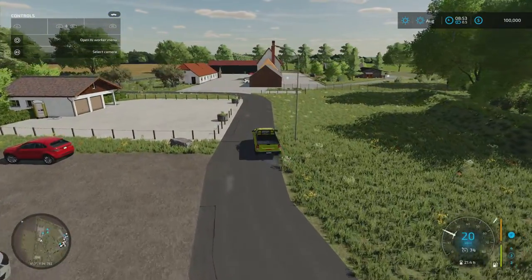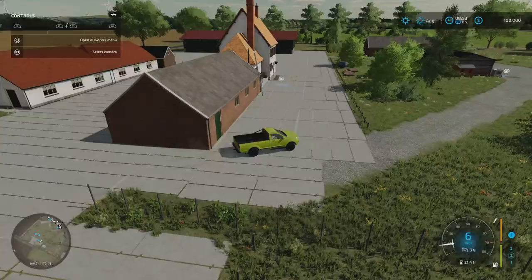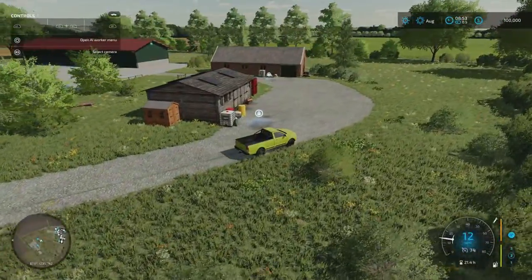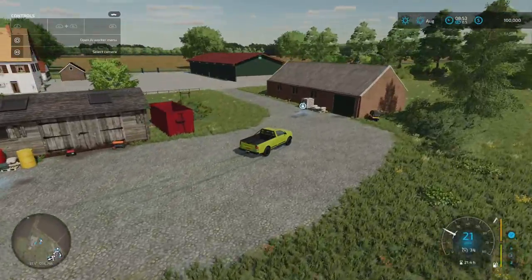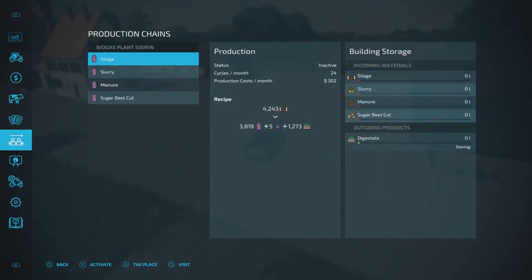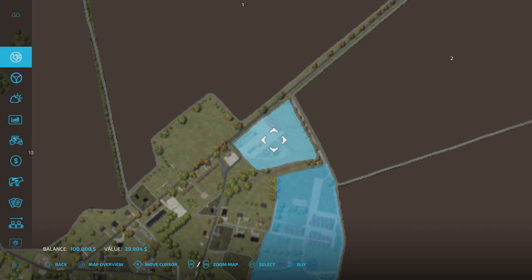Driving up here, we come to the bakery. So the bakery point is either side of this, really — there's your bakery just over there. We swing up here and we've got two more buy points. We've done fertilizer, we've done seed. This one is liquid fertilizer, and that one is herbicide. So you can come and collect them from here if you wish.